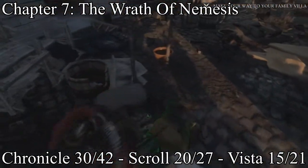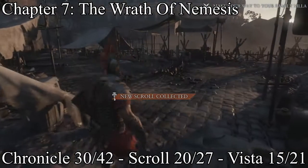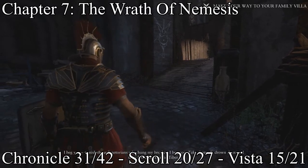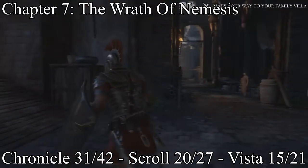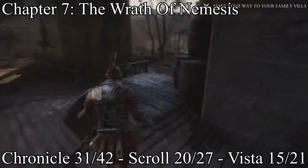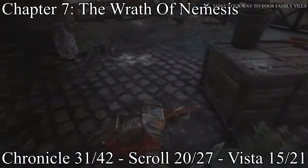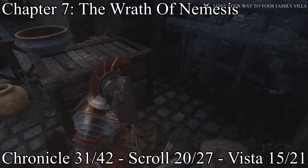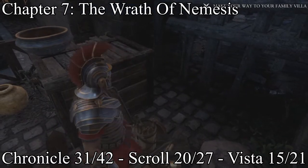Chapter seven, the Wrath of Nemesis. Right at the very beginning, by this guy talking to his dead companion, take the scroll off him. Right after you see a naked Nero hanging from a cross — instead of going left, go right — and get this chronicle. That'll be your 31st chronicle.